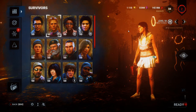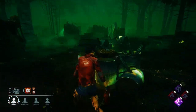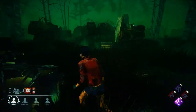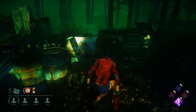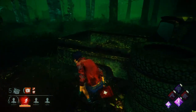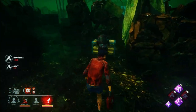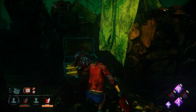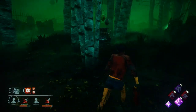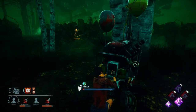Now let's look at the match I recorded so you have an idea of what I did. At the beginning of the game, the killer is a Legion. He starts doing the classic Legion thing — wounding people, spreading injuries. I see a teammate and ask if he wants to be healed but he doesn't, so I decide to look for a gen. I find one and look around briefly to see if there's a crown, there isn't, so I start doing the gen.